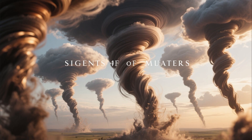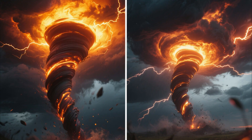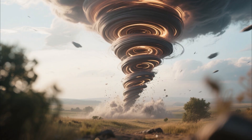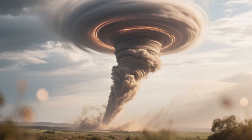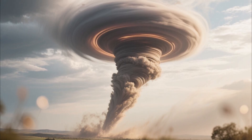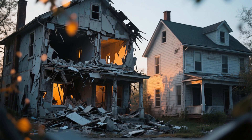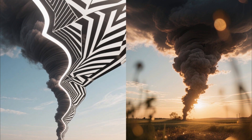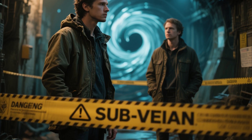Multiple vortex tornadoes — the hidden blades. If satellites are attacking from outside, multiple vortex tornadoes are attacking from within. These are tornadoes containing smaller sub-vortices spinning inside the main funnel — think of it as a tornado within a tornado. From a distance you see one massive wedge, but inside, multiple violent cores are rotating around each other, each one producing extreme winds independently. This creates bizarre damage patterns: one house completely vaporized, foundation and all; the house next door, minor roof damage. It looks random, like the tornado was selective — but it's not randomness, it's geometry. Whether a sub-vortex passed directly over your location determined survival.